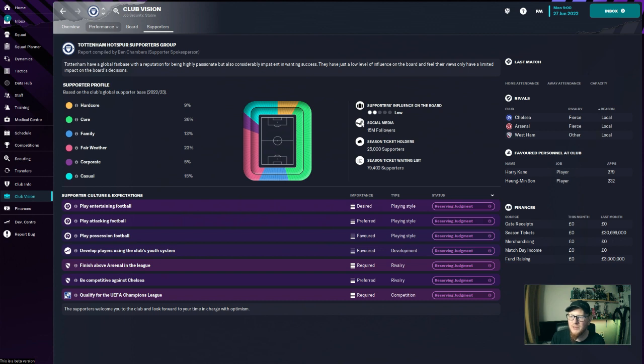Social media following — we have 15 million followers, which I was expecting to be a little bit more. We have 25,000 season ticket holders with nearly 80,000 on the waiting list. Looking at the supporters' profile: 9% hardcore fans, 36% core fans, 13% family, 22% fair weather, 5% corporate, and 15% casuals. Hopefully we can turn some of these core fans into hardcore, get more family, get less fair weather — we just want fans to come to the games.